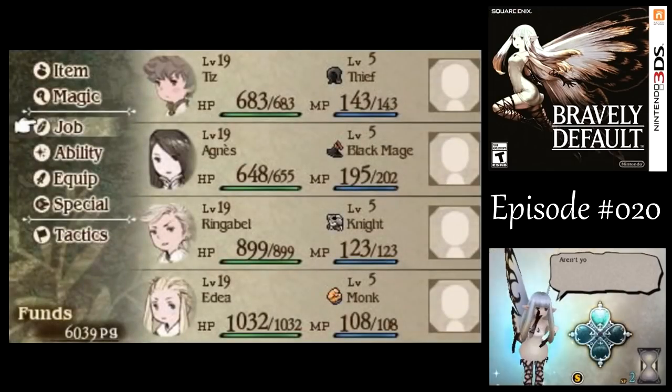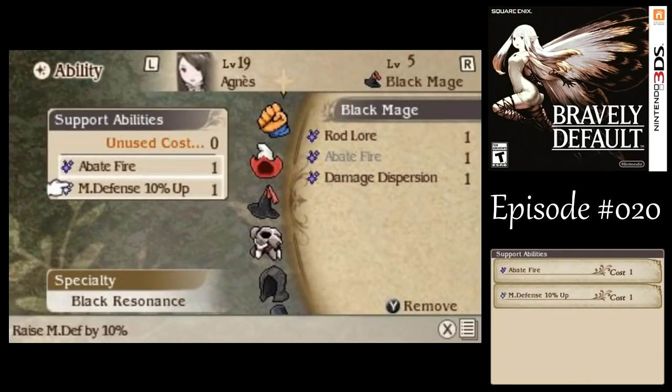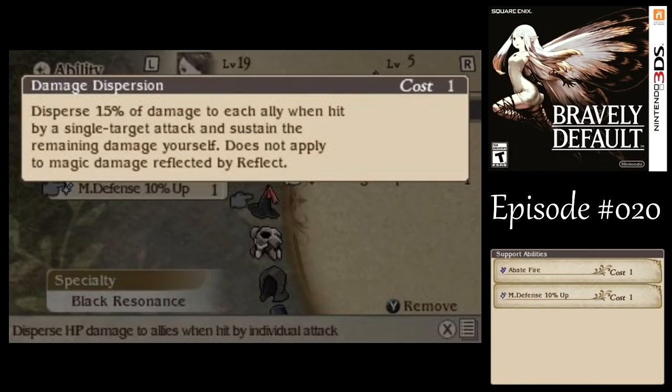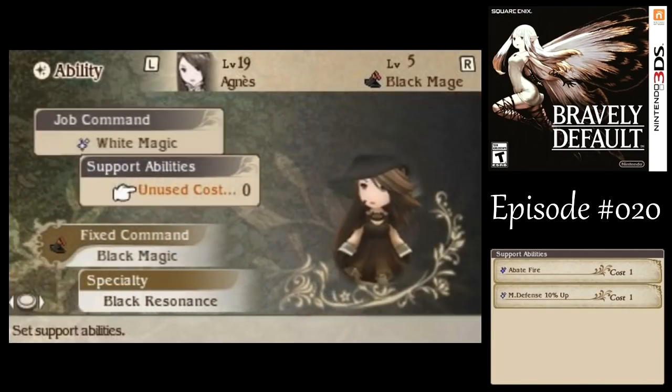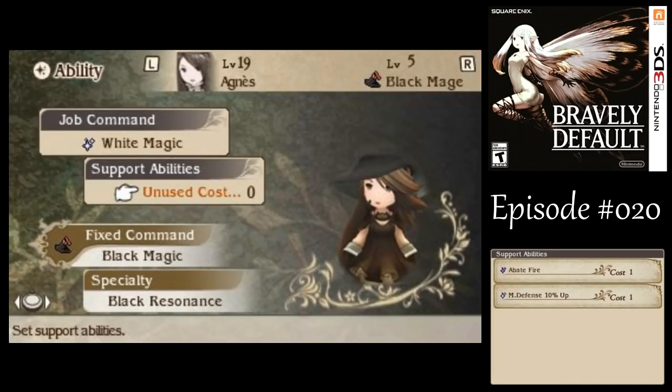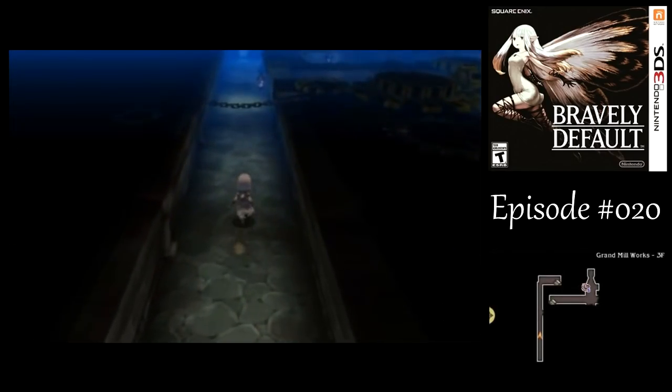Also after that last battle, we got Damage Dispersion, which does what it says it does. Any damage that she receives, some of it is going to go to the other party members. So that can be pretty useful when I've got three melee attackers and just the one mage who can be a little squishy at times.